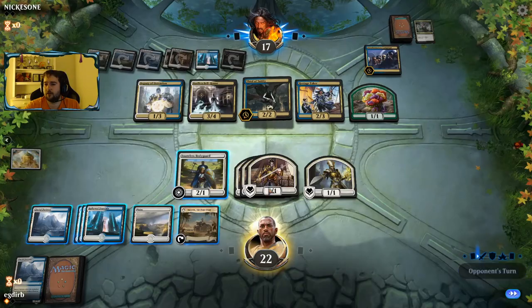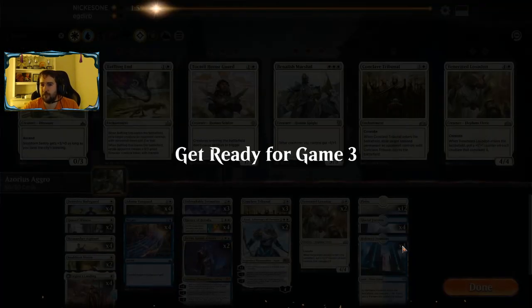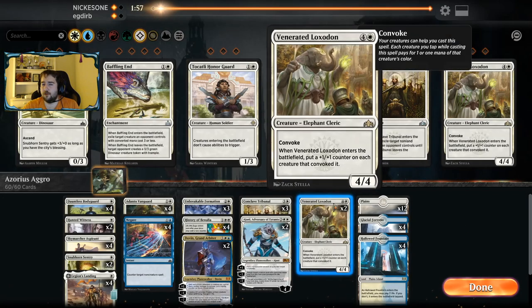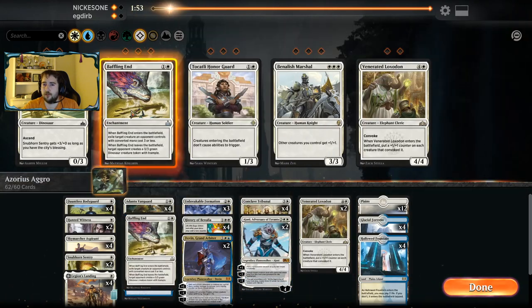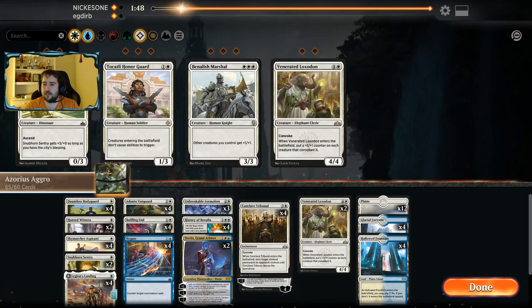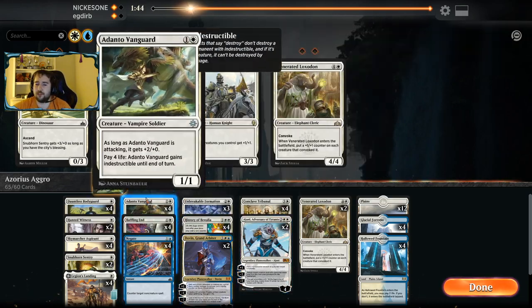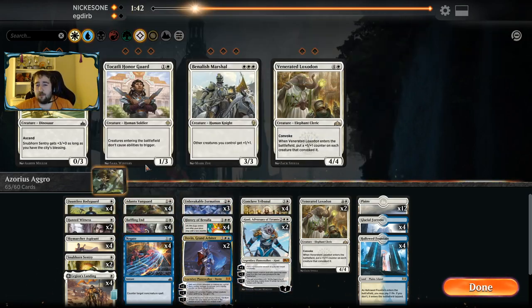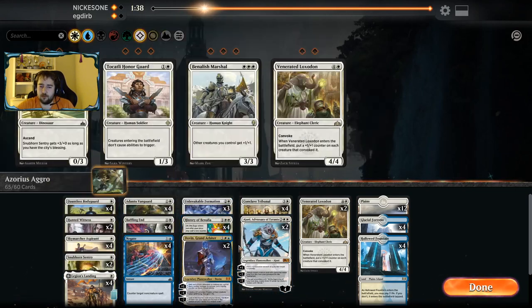Now I think we're just dead. Our opponent gets to hit us with Thief. I'm just going to concede before our opponent gets to see any more of our deck. We're going to board in some additional spot removal that we did not have in our deck in the previous game. We saw Hostage Taker game one, so I probably should have thought more about it being Esper Midrange. That's on me.